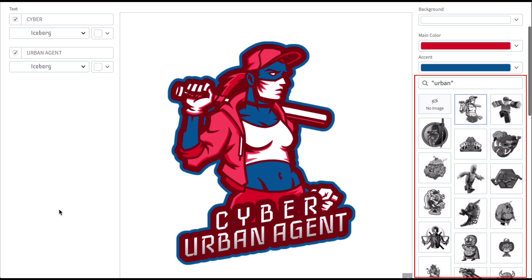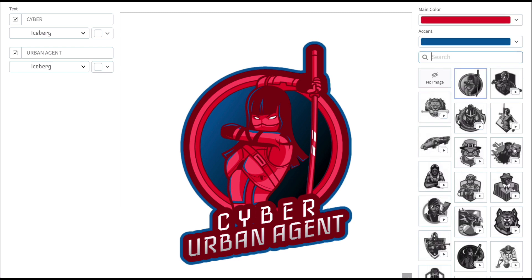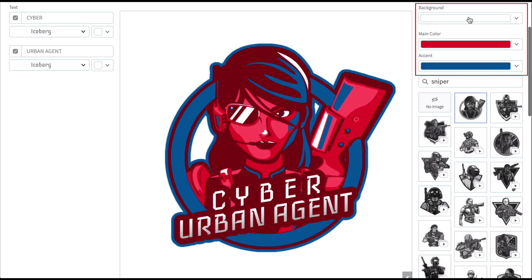Starting on the right, you can keep the default graphic or browse through the available graphics to choose the one you like the most. If you have a specific image in mind, you can search for it here. Once you've selected an image, it's time to refine your color scheme.